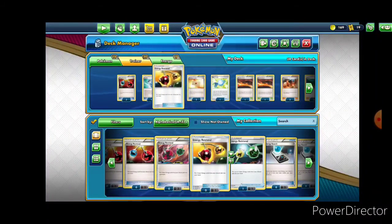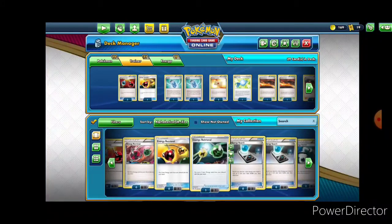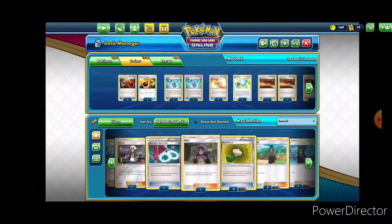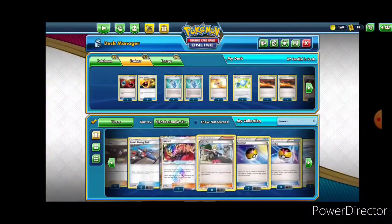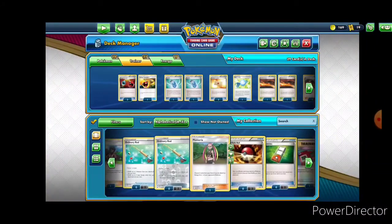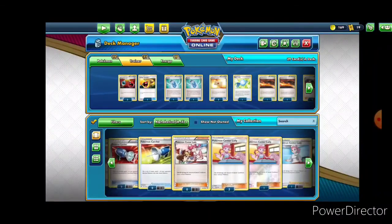Let's get this one — why not? So we will have a total of four Energy Retrievals. That's 21 trainers. We can still add a couple more trainers before we need to stop and fill the rest of the deck up with energy, so let's take a look at some more of our options.